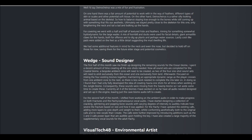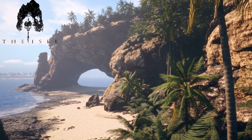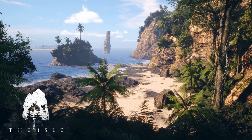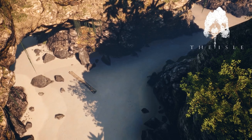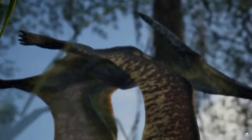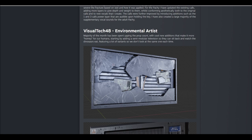Wedge, the sound designer, goes over some really cool stuff. He explains that half of his month was spent finishing the sounds of the ocean biome, and then touching up the missing aspects of the other three biomes — the coastal, jungle, and swamp. He mentions that he now just has the cave biome left to create, which is personally really exciting as it hints at more caves in the game. The second half of the month was spent making the calls and sounds of the Pachycephalosaurus and the fractures.